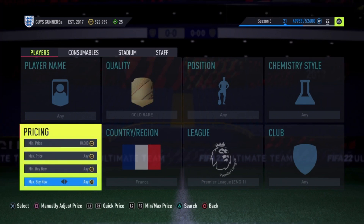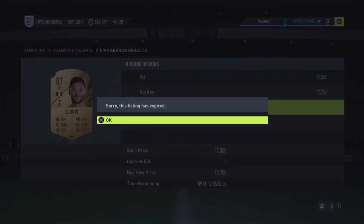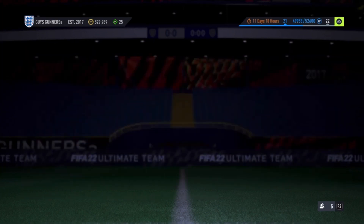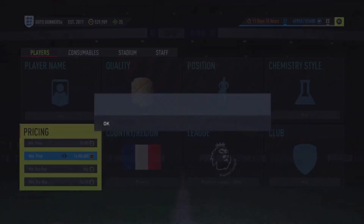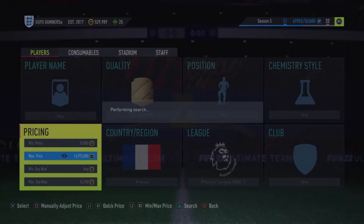With the min price at 10k, the maximum buy-now these cards normally go for is around 18,250. There's a slight undercut on Lloris at 17,750, but the going price is around 18k for an insta-sell. Tax at 18k is 900 coins, so sniping at 17k would make 100 coins profit. I prefer to go to 16,750 to make more profit per trade. Set the max price and do the normal sniping method — just adjust the price filter and search repeatedly until a card pops up.